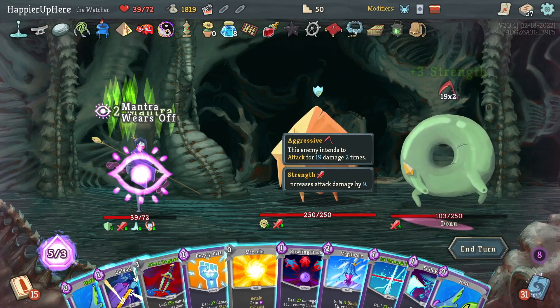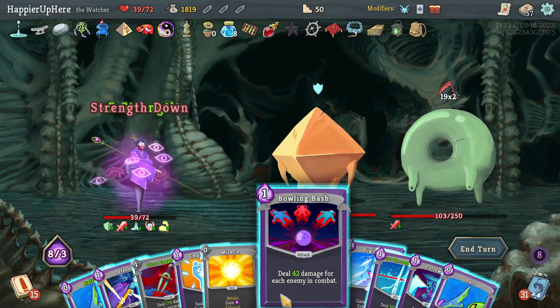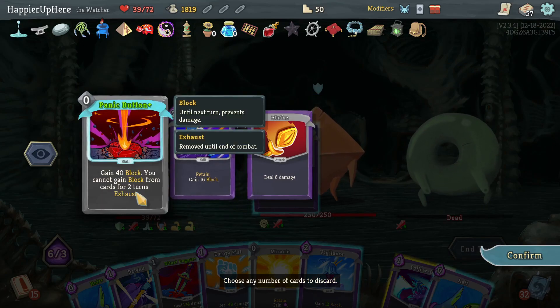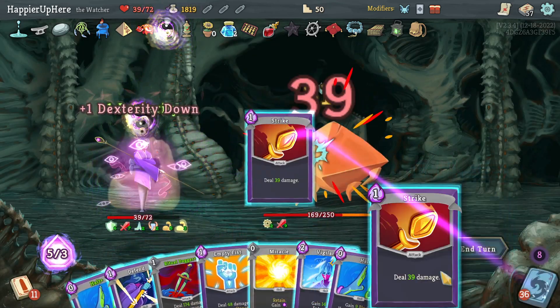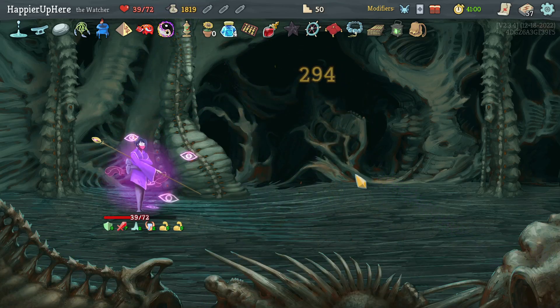Barely dealing any damage — still haven't gotten to my Blasphemy. I'm in Divinity now! Drink the Flex Potion, Bowling Bash, Cut Through Fate. I'd like to keep the Panic Button. I can kill with the Strike — Follow-Up, Strike one, Strike two, and Ritual Dagger for enough to kill. I was able to perfect this last boss fight!